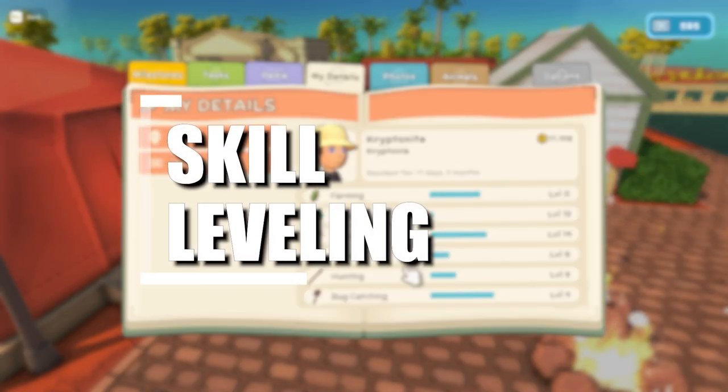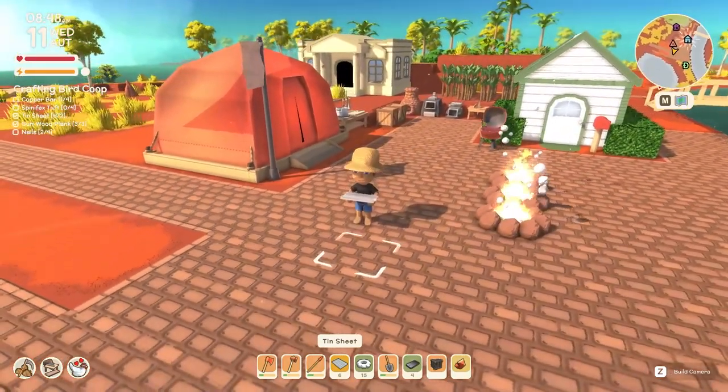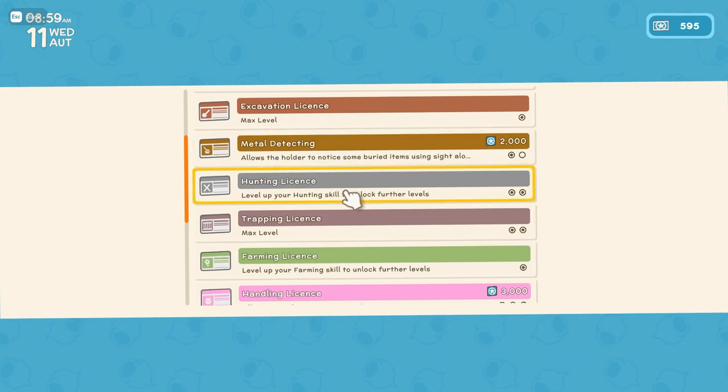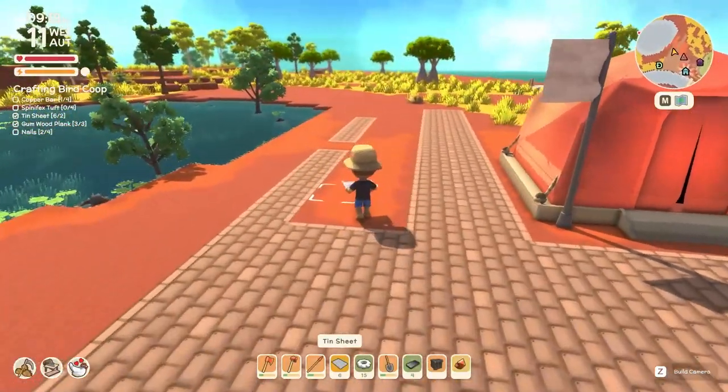Next we're going to go through skill leveling. A lot of you might be thinking it seems pretty pointless to level up your skills because you don't really seem to get any rewards apart from license points. What you might not realize is that apart from getting license points, once you reach certain thresholds in your skills you will unlock new levels of licenses relating to that skill. For instance, you start with a level one hunting license and once you do more hunting you will unlock a level two hunting license, which allows you to craft better weapons. It does say under the license 'level up your hunting skill to unlock further levels' — but that is very easily missed.